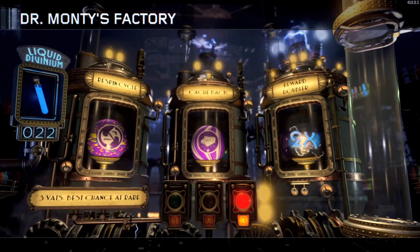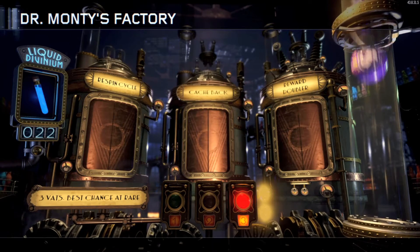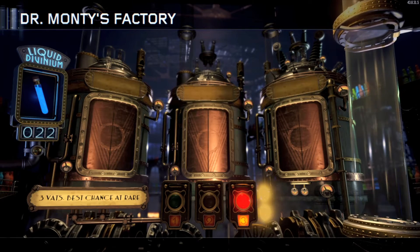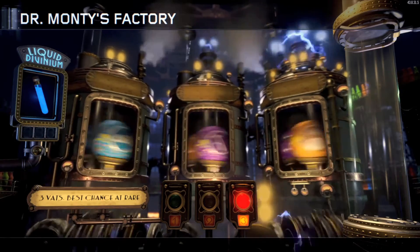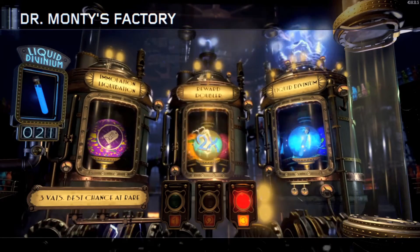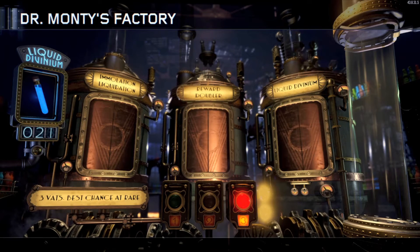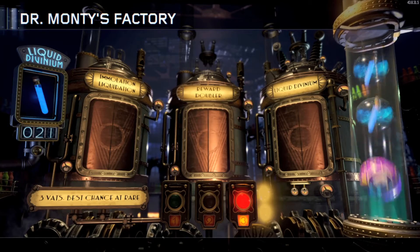If you guys know how the Gobblegums work in Black Ops 3 Zombies, they're kind of like additional perks that you can get, and then you dispense them from the Gobblegum Machine. Some of them are really good and some are not so good. There are 15 standard Gobblegums that you can get — you just have to be a certain level to unlock them, and then you can equip any ones that you want.